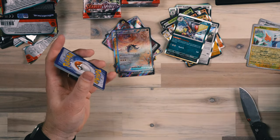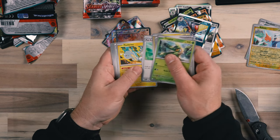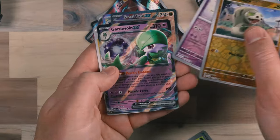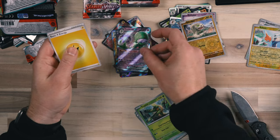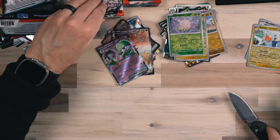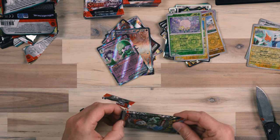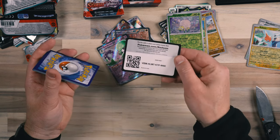I wish everyone that I saw was a hit — that's just not how it's going to be. And that's what we've got to get used to with Scarlet and Violet. We've got a hit — fantastic, we'll add those to the stack. I noticed I haven't been doing a good job of pulling out all of my reverse holos — I've got a couple here. I'm going to have to go through this stack and better sort. I am going to have to go back through all of the bulk cards to make sure I don't lose out on anything I need for my set.